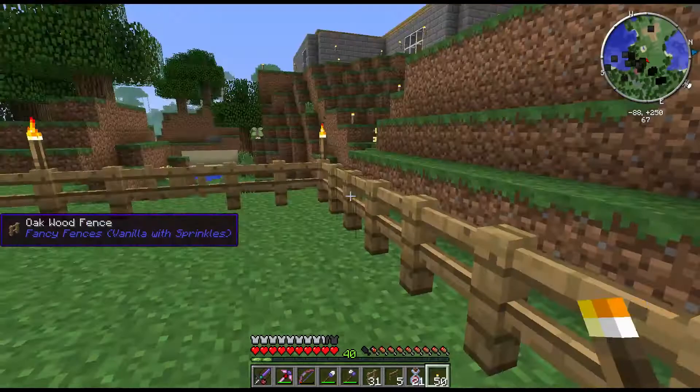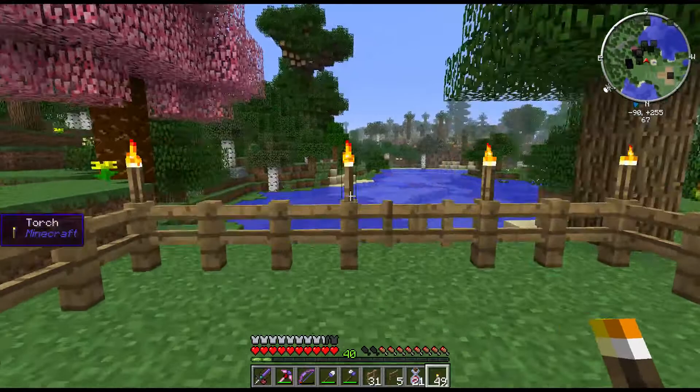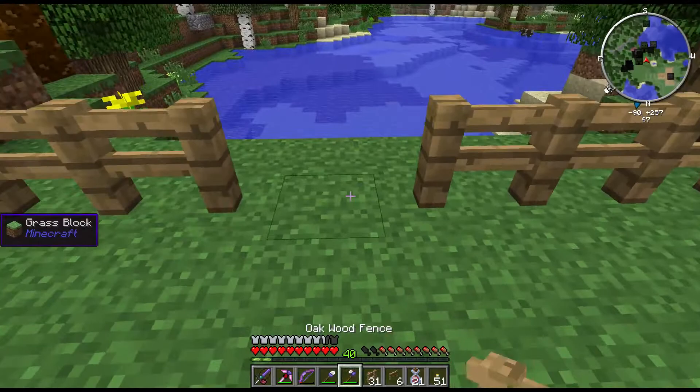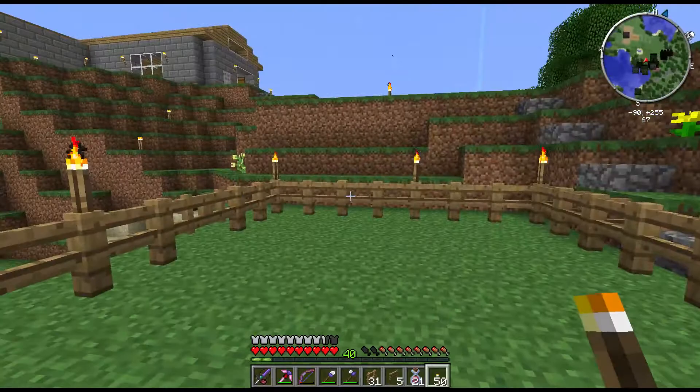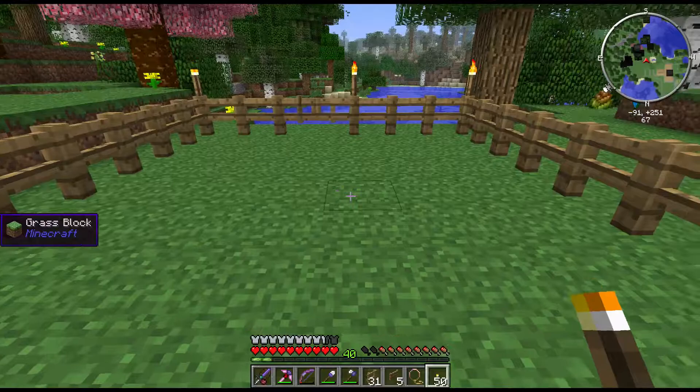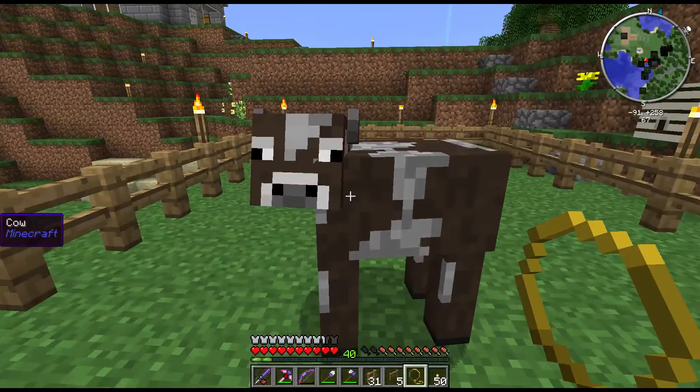I could move that gate over one and that would give me a center point to put a path. All right, there we go — a little spot to start gathering up some animals. Our first culprit is Mr. Cow. Hello Mr. Cow, welcome to your new home! We'll keep the golden lasso around and be able to grab some other animals as we go.